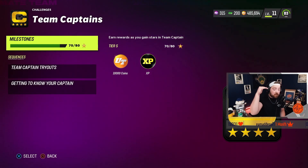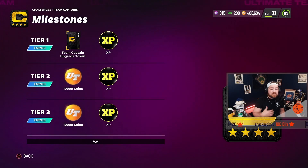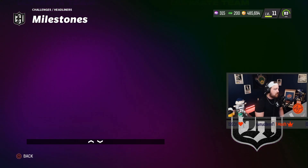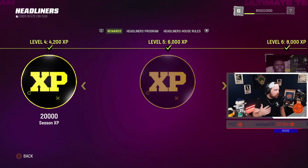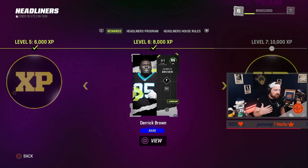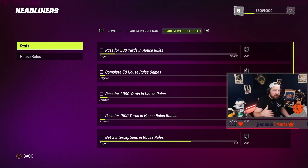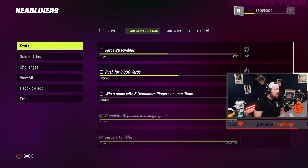The incentive to go for the top row is to earn XP tokens and more coins — there's real incentive to go hard, it's not just grinding for the sake of it. For the Headliner program, when you go to the reward path, the XP helps you level up within that program. Right now I'm at level six and just earned an 86 overall Derrick Brown. Keep grinding the Headliner program and you'll get more cards, more XP, more coins. There are also missions to grind — house rules, in-game stats, rewards — it's a very well thought-out system.